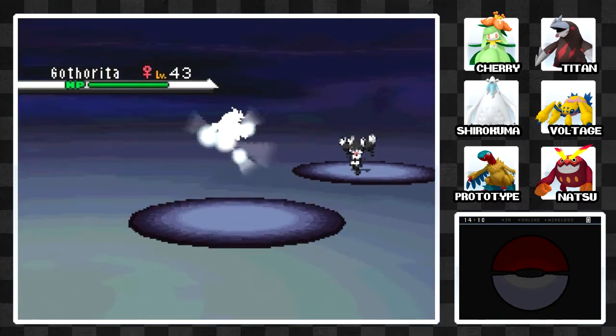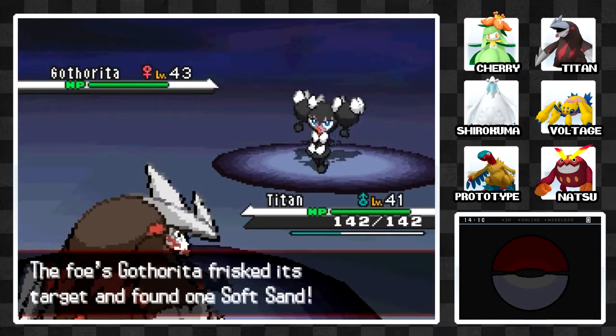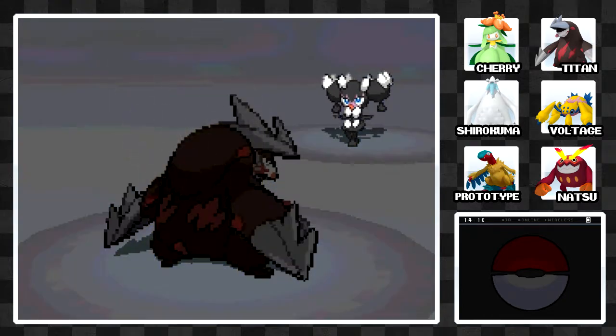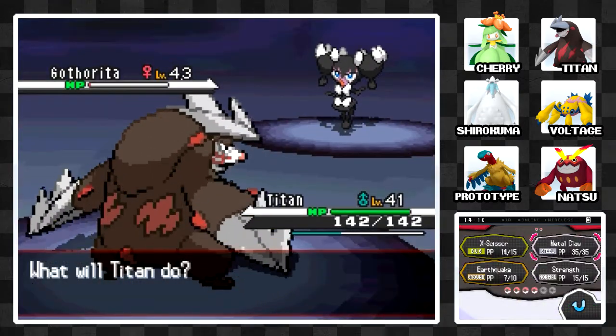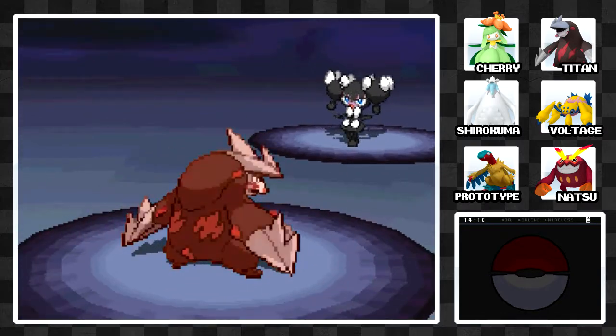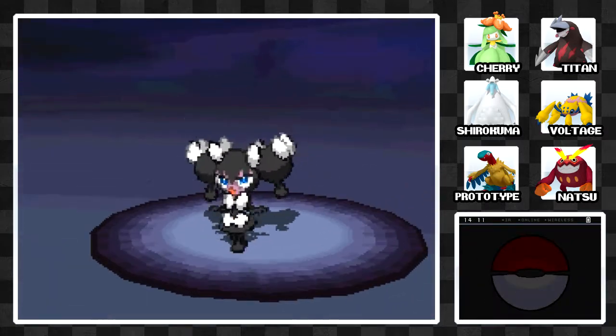There's a Gurdurr. Ice Beam should do really good. That didn't take it out — it used Hyper Potion. Well, we'll do Strength and then Ice Beam again — that should definitely do a good job.